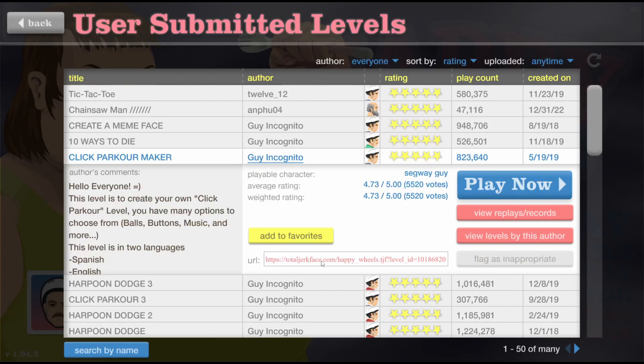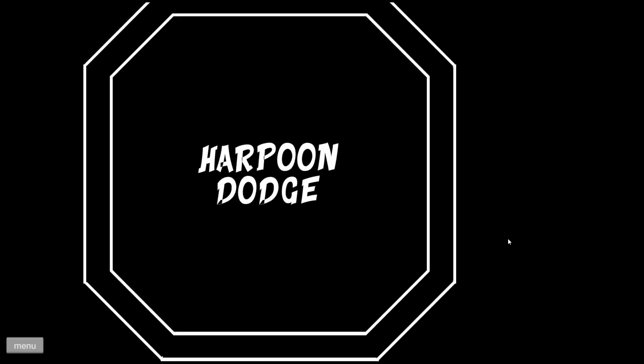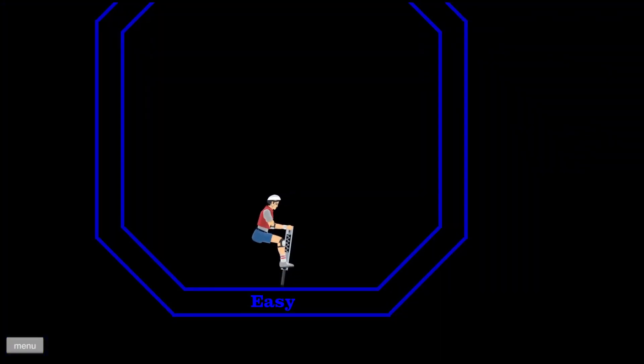That was a good one, I like that. Click Parkour Maker was a win. Alright, let's see — Harpoon Dodge, another Guy Incognito level. This one should be fun, let's do it. Now I gotta get in on these harpoon dodge games, I gotta get these down. I'm already king of the spikes — can I be king of the harpoon dodge?